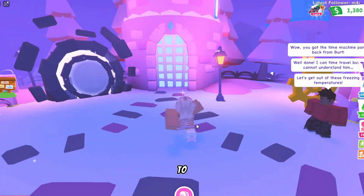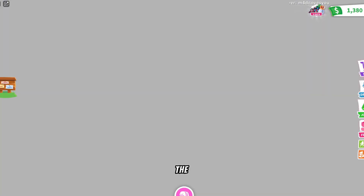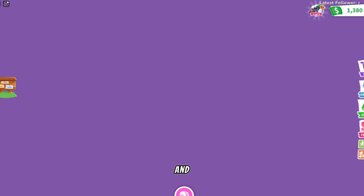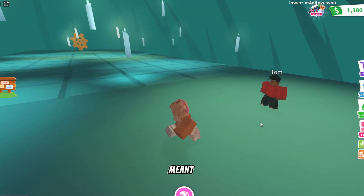We're done, so we're moving on to the final portal to complete this and get the badge for Adopt Me The Hunt. Walk in and then talk to Tom again to know what you need to do.